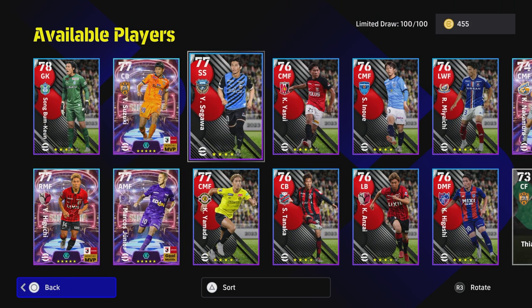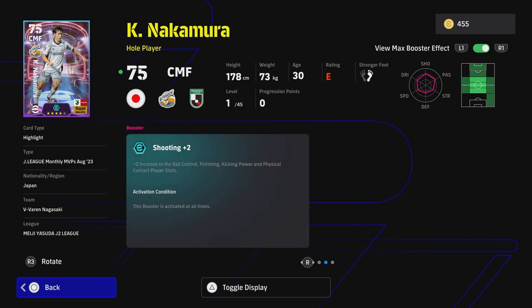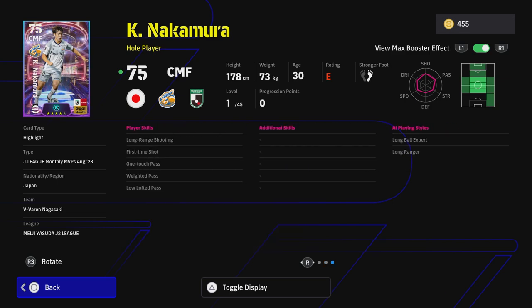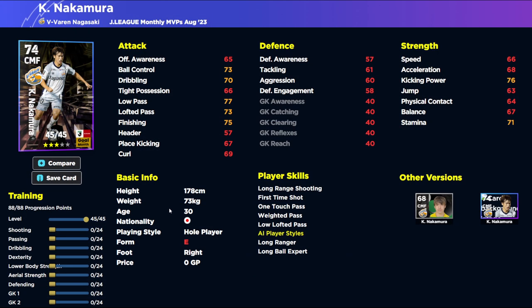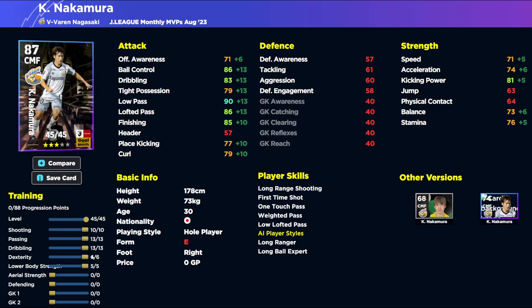The last one is Nakamura, a 30-year-old on E-form, down as a whole player - a very nice card with shooting in his max booster effect: finishing, ball control, kicking power, and physical contact. He can play as attacking midfielder. Even with a build in real time you can train him up to be a brilliant attacking midfielder. Not every player needs to be fast - speed and stuff can go out the window if you depend on positioning and the way players move.